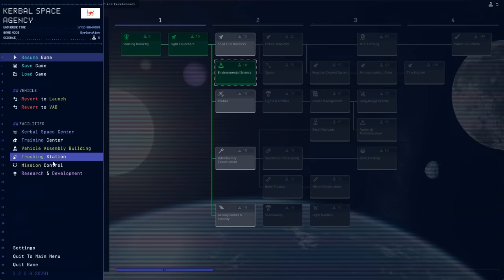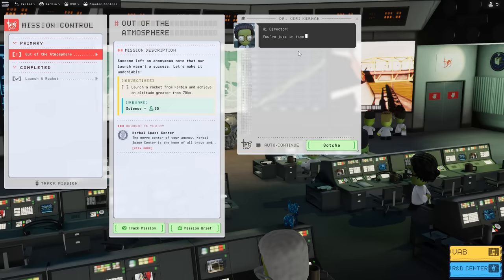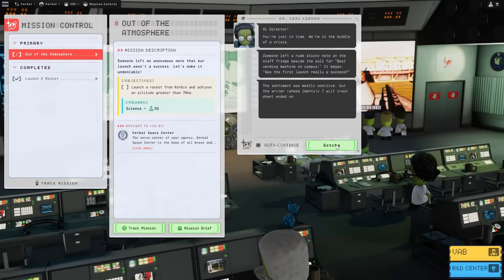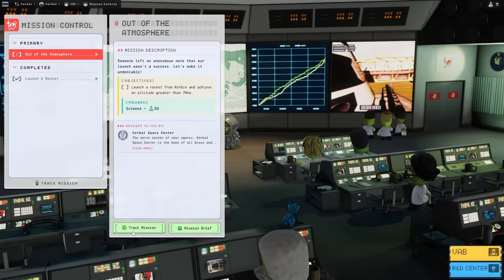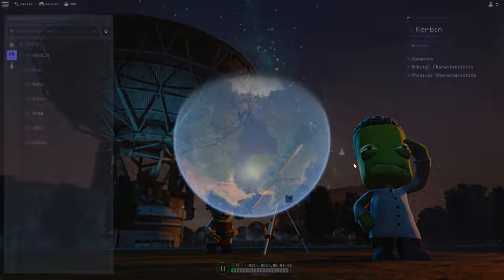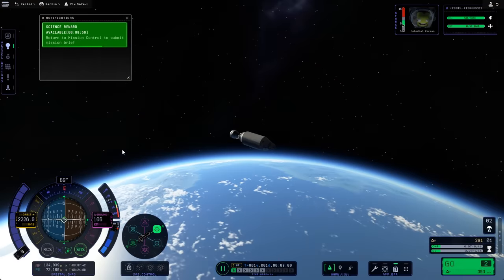The reason I went all the way to orbit was to save time, because the next mission says someone left a note about going to orbit. You have to accept that challenge and track the mission. If I go to the tracking station and switch to the vehicle which is in orbit, I will instantly complete the mission. Magic.